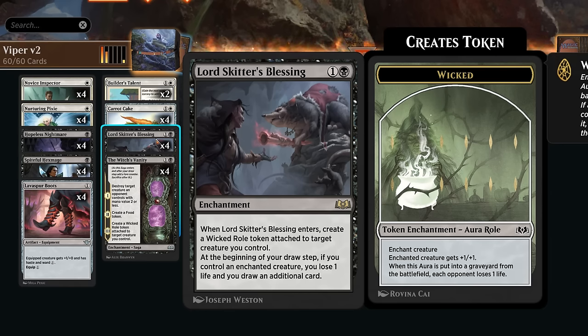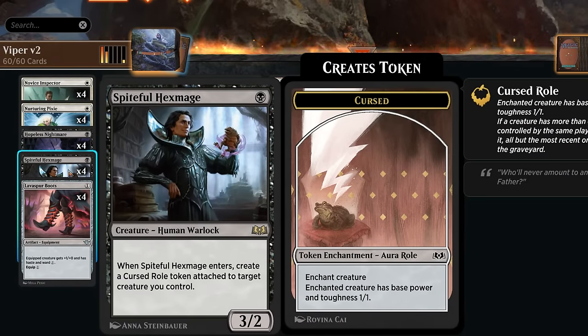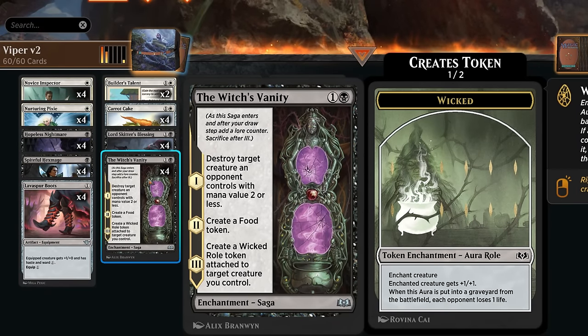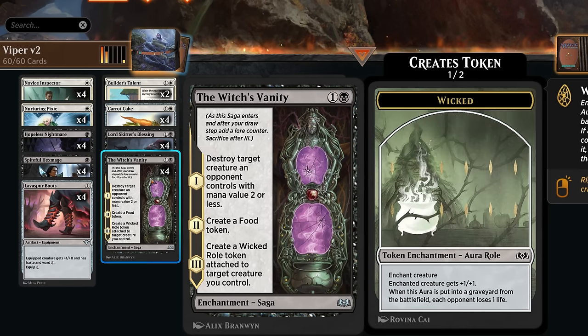We get additional Roll tokens from the Spiteful Hex Mage, which comes with a Cursed Roll. It can curse itself if played on turn one, or curse a 1/1 token later so we don't lose power and toughness. This gives us two permanents to sacrifice to the Viper. Then there's Witch's Vanity — the only removal in our deck — which can destroy a creature with mana value two or less, then makes a food token and finally gives a Wicked Roll token.